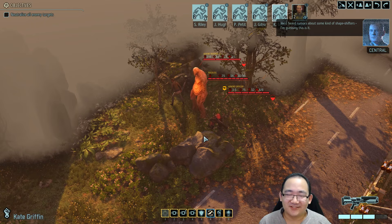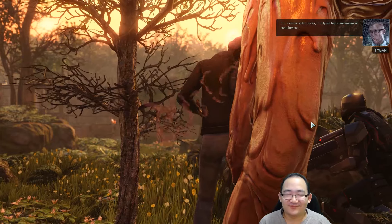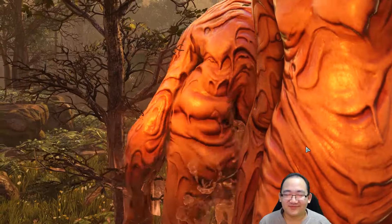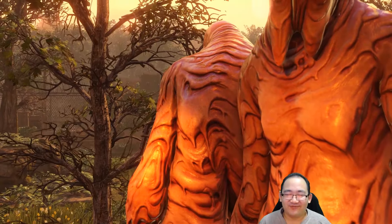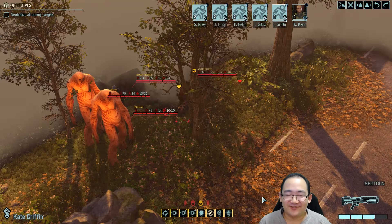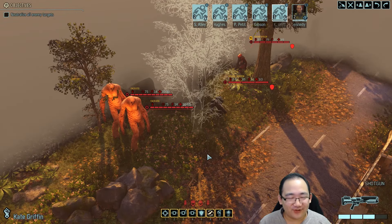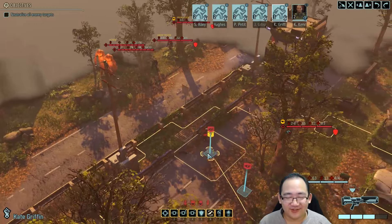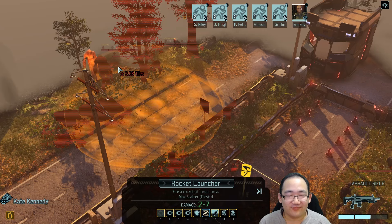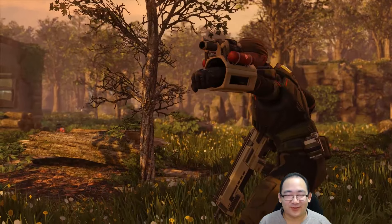We've heard rumors about some kind of shapeshifters. I'm guessing this is it. It is a remarkable species. Don't even think about it. Amen, Shen. Welp. How bad could this be? I suppose on the bright side, the faceless will move — are they gonna move towards us? Apparently not. That makes things a bit easier. That is unsteady as hell. Should be done though.